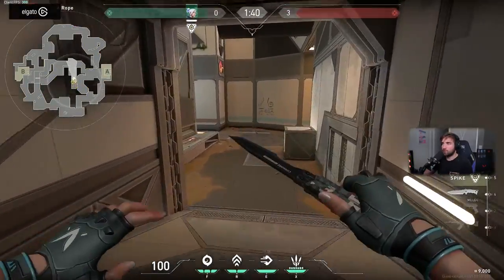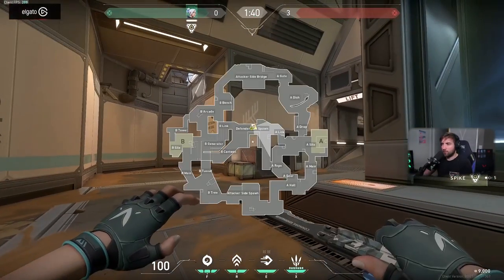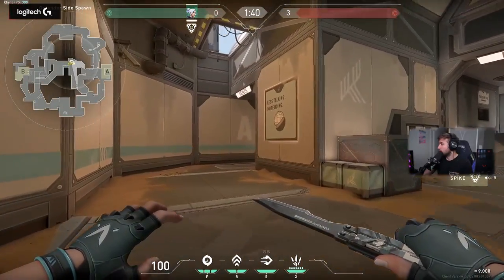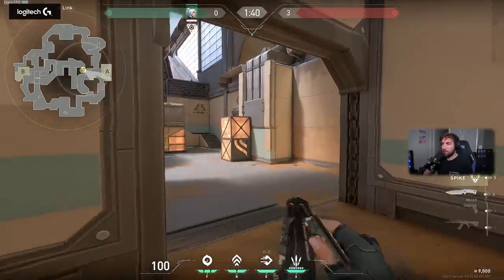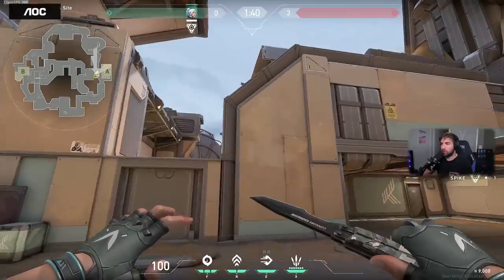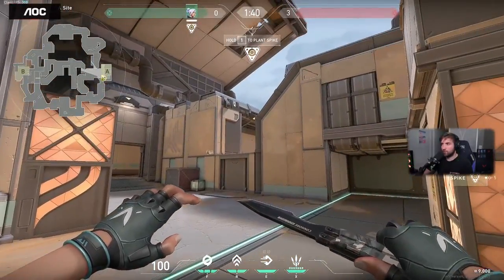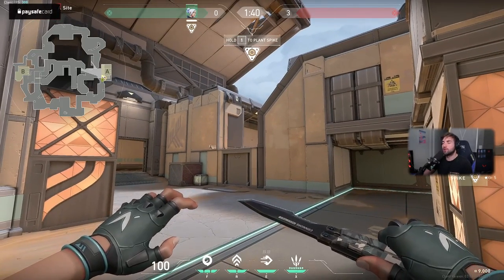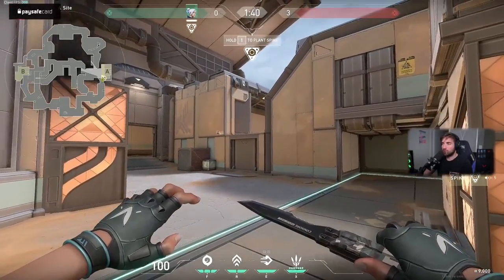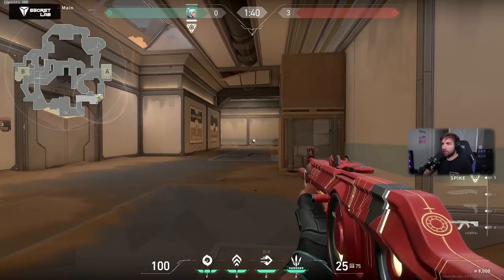When it comes to the defender spawn, it's in the middle of the entire map. You have to decide: do I go B, do I go A? And if you go A, you have another decision: do I take control of the dish, or do I play on-site and wait for people to drop from the drop? Which is very similar to Bind's hookah — this is essentially the hookah area. You wait for people to drop, and then you have the open corridor with that orb.